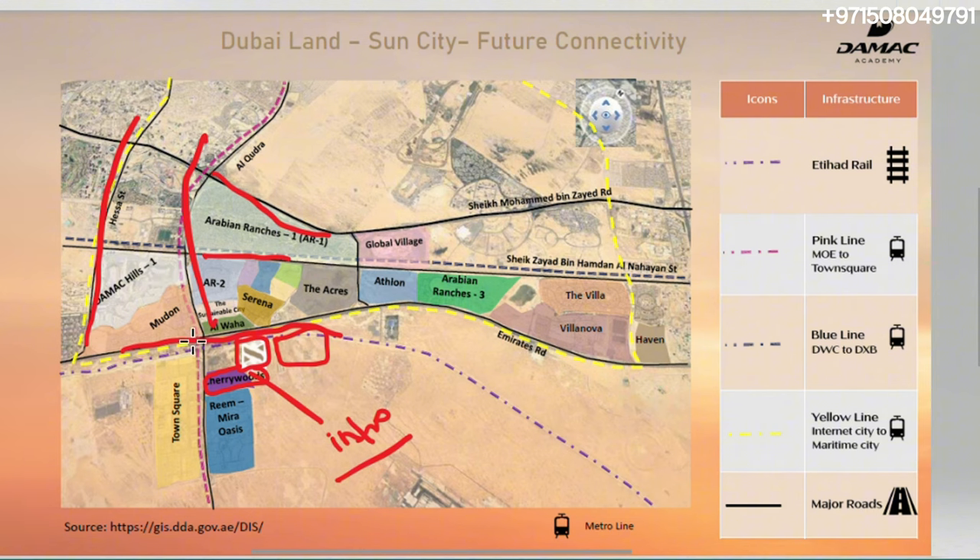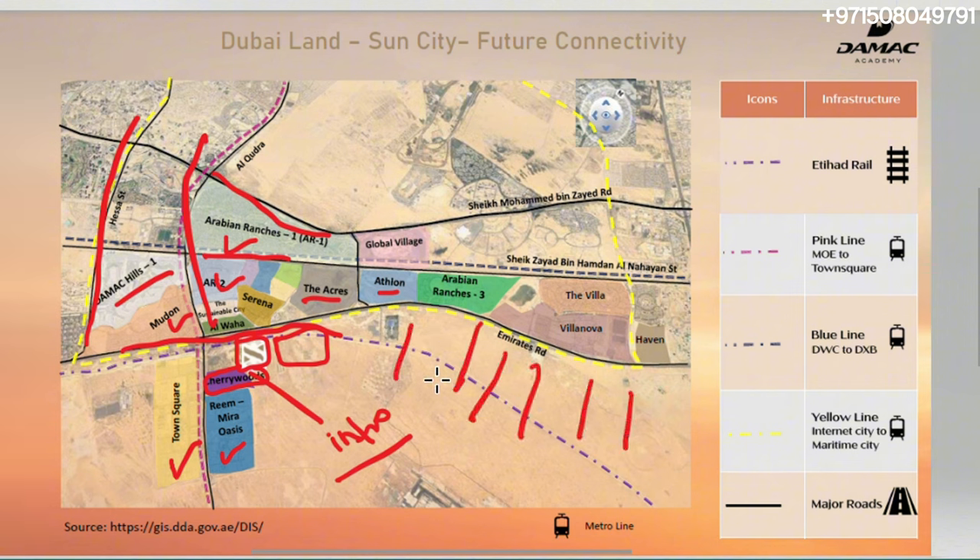Excellent connectivity — all these main roads are surrounding you. Of course, we have Nshama's very famous Town Square, Miras's Reem, Mira Races, Dubai Properties, Mudon, Arabian Ranches 1, Arabian Ranches 2, and Tilal Al Ghaf 1. So you can see this is a prime area for basically the suburbs. And of course, we have Miras's famous Acres development. Over here, you even have villas reaching 20 million, 25 million — all the way starting from townhouses up to that. So this is definitely an area that is very suburban.